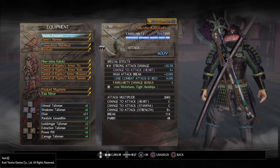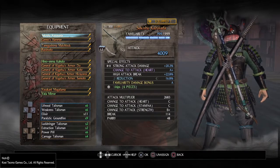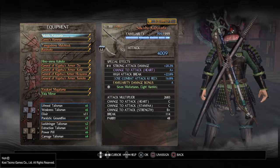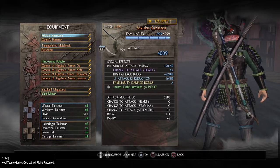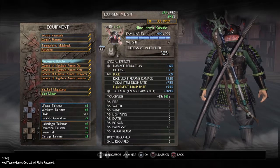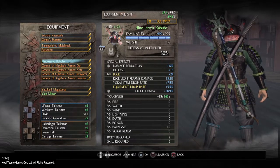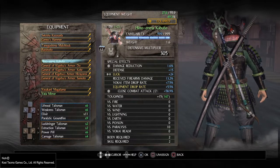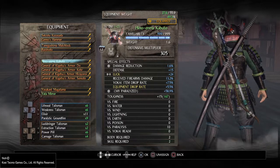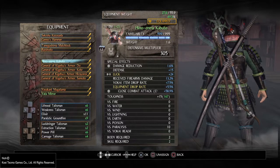As far as my equipment goes, I'm going to use an Odachi with right around 4,000 damage. I have a change to attack heart with an A plus and some pretty good other stats. The key is that because we're using Paralytic Ground 4 traps, you're going to want the Hino Enma Kabuto, which gives you close combat damage or attack when the enemy is paralyzed and ups it 58.9% — that's with max familiarity.